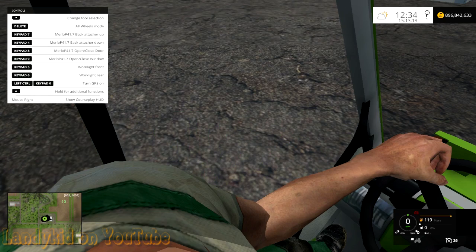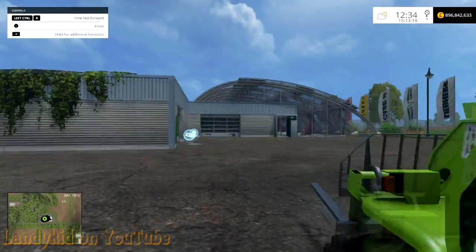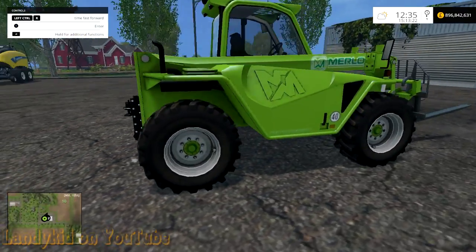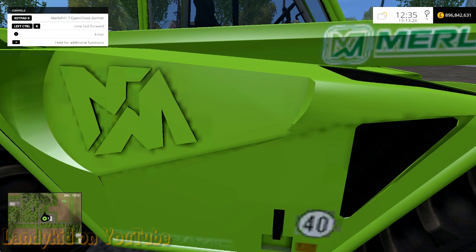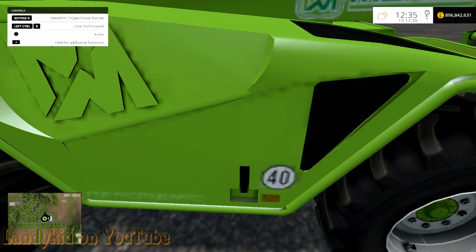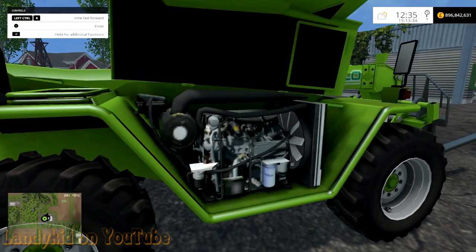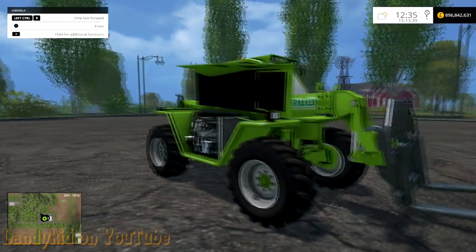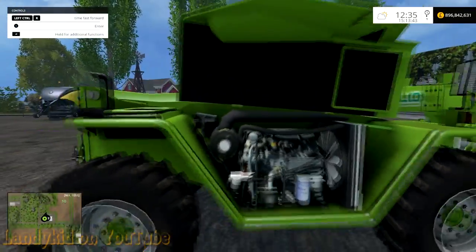If we go outside — this I know 100% was not in the FS13 version — zero on the numeric keypad, and you can see a bit of pixelation down there. Boom! Engine compartment. That's neat. I love it when they do that, because there are just ample opportunities for photos and stuff like that. There are a lot of people in the community that just like playing the game and taking photos.